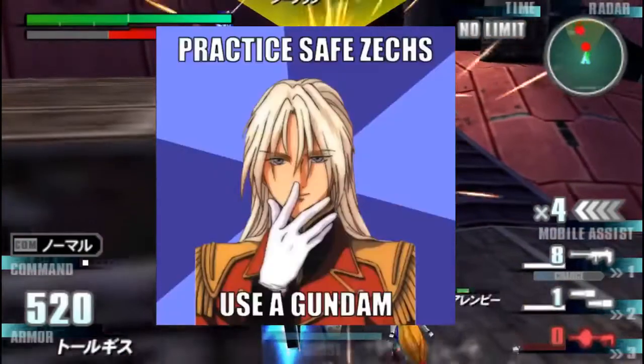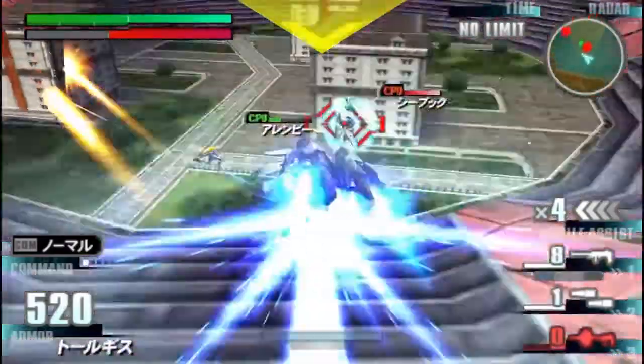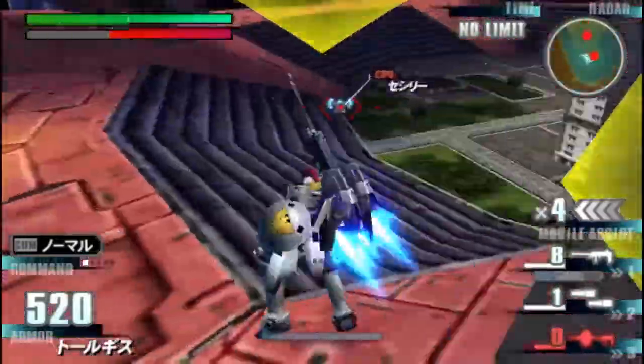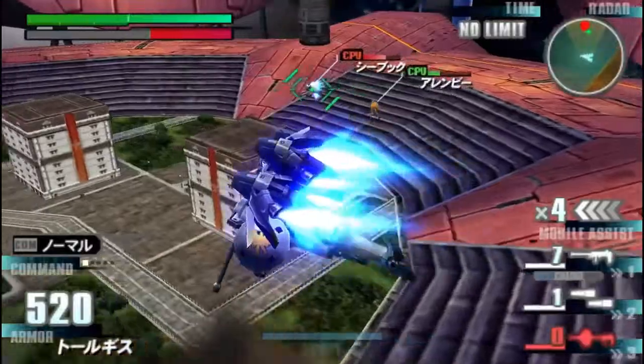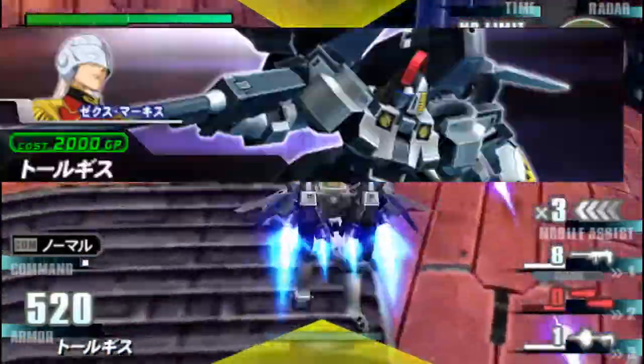Piloted by a funny German number, the Tallgeese is a very nimble bird, whose mobility is further enhanced by the powerful thrusters on its back. In terms of gameplay, this unit is quite challenging to get used to, as it has certain mobility-related gimmicks. However, it is still a pretty decent 2000 cost machine.